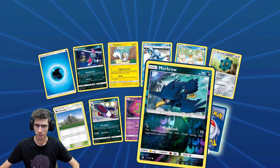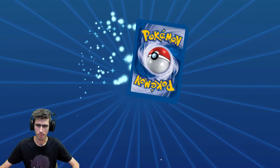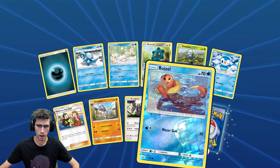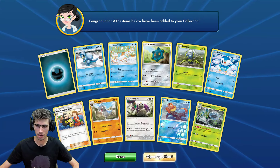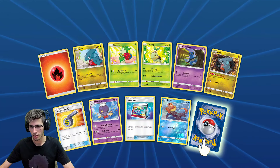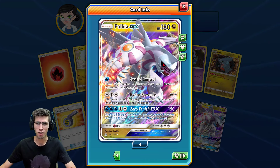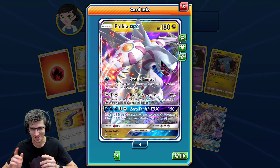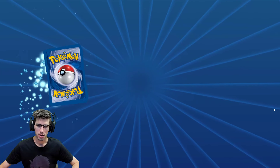A Murkrow Reverse Holo, just a common, and a Magearna regular rare. Sneasel Reverse Holo, just a common, and an Araquanid regular rare. There we go — what are the odds? We completed the playset of Palkia GX! That's awesome — I'll take it. Palkia GX 180 HP, Spatial Control, Hydro Pressure, and Zero Vanish GX. Pretty cool names.